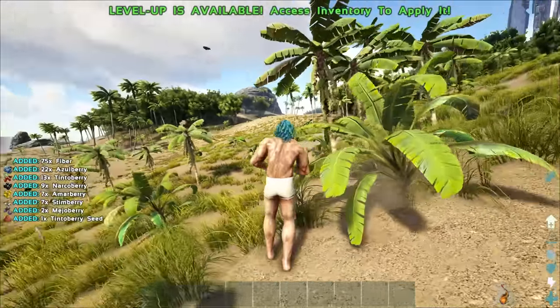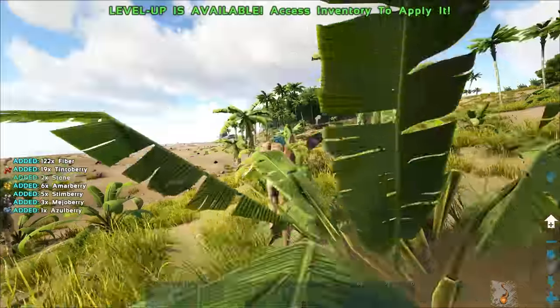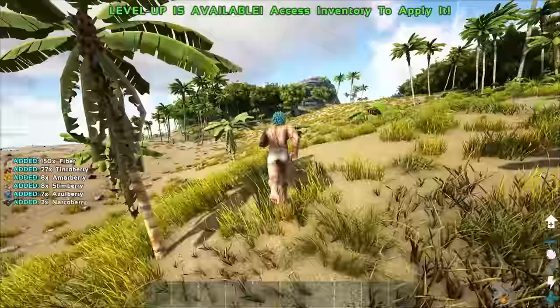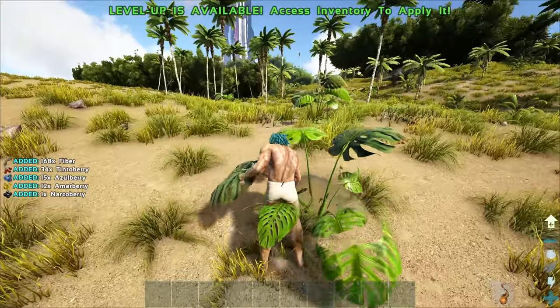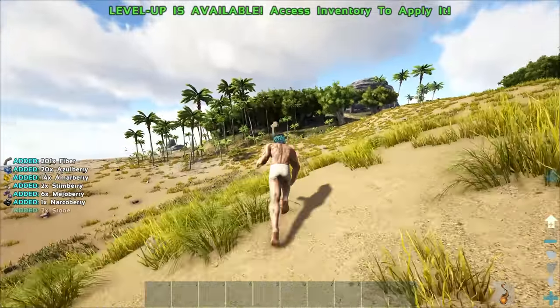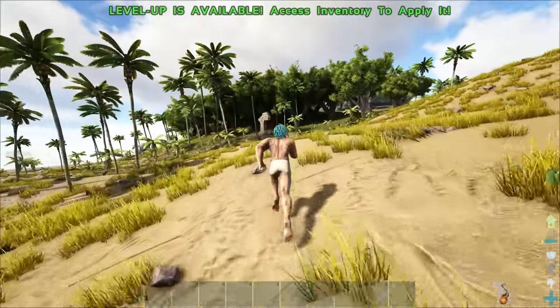My plan is to immediately try to get to the point where I can make a raft — that is probably going to be my only way of surviving. Let's grab as much fiber as we can, and then start working on the wood and other stuff afterwards. Also, explore notes — we've got one ahead of us, and a bunch of others over here. There's a 4x one on the side of a cliff up ahead.